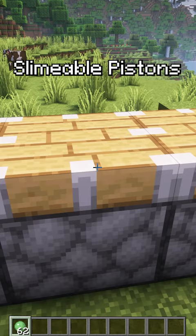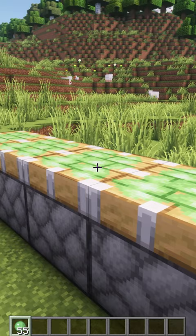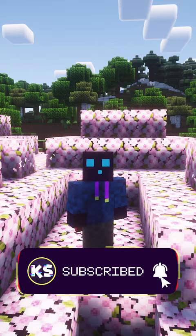And last but not least, Slimable Pistons, a Minecraft plugin that allows you to use a slime ball on a normal piston to turn it into a sticky piston. Now do make sure to subscribe to my channel, it would really help me out. And a link to all of these plugins can be found in the description.